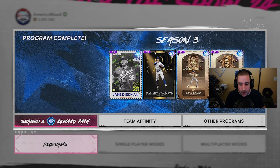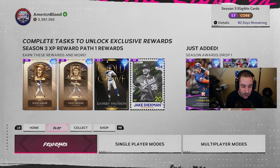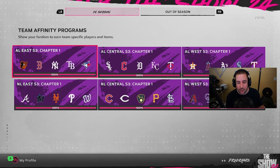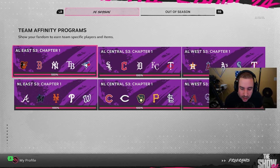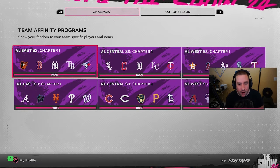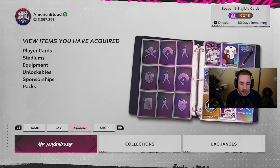I mainly hit the cap on Thursday because I grinded all of team affinity — I played the most on Thursday after team affinity. That brings us to how to grind it: team affinity. If you look at team affinity and wonder how to grind it, the link is in the description below. It has a lot of XP and packs in it, and while you're playing you're also earning XP toward the daily cap.